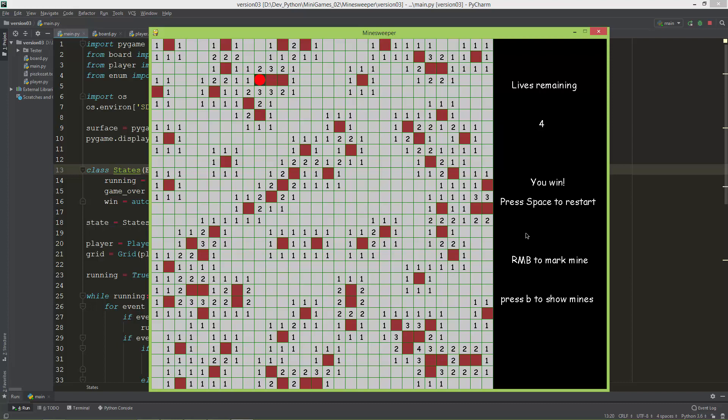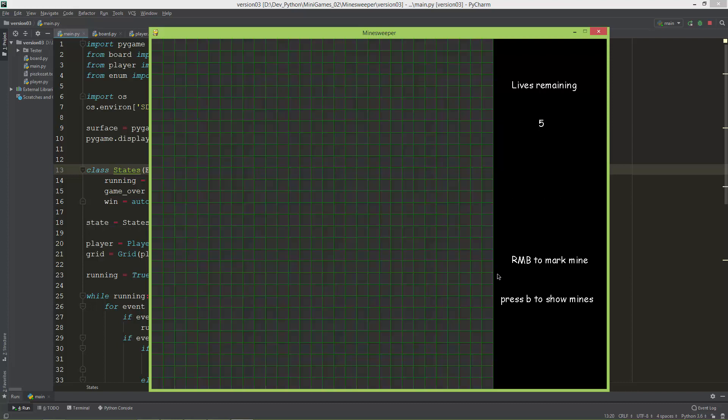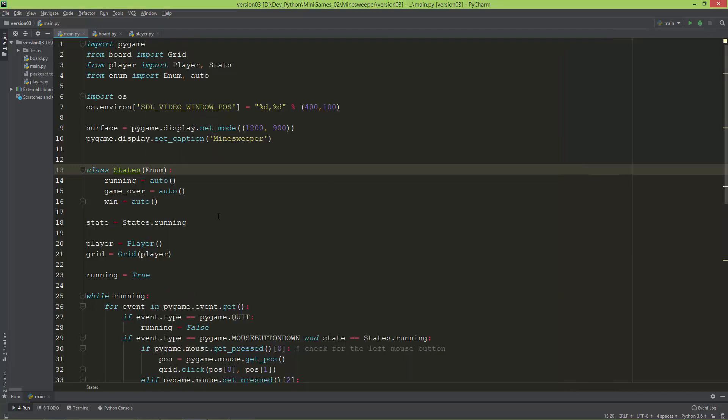This is my Minesweeper clone. If you've never played Minesweeper, I strongly recommend you try it out — you can find all sorts of Minesweeper clones online, or just download and try out my clone. When I press the space key, it clears the grid and randomly regenerates all the mines.